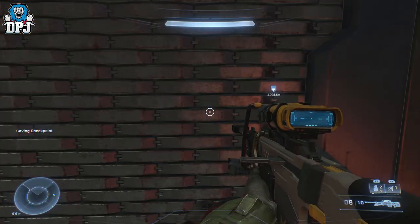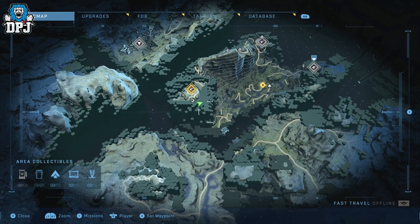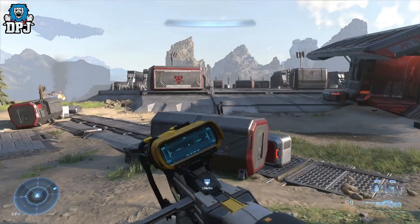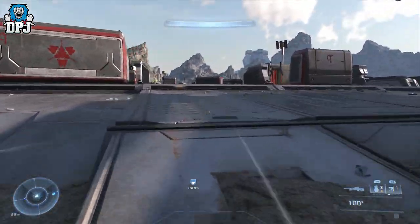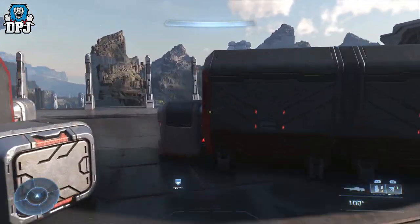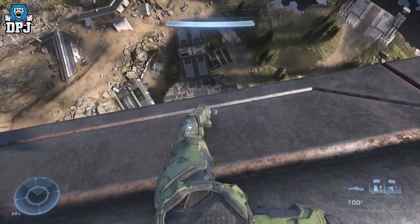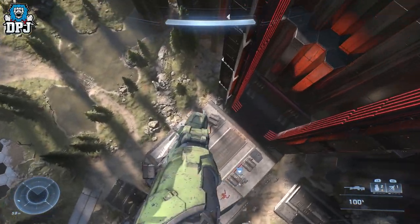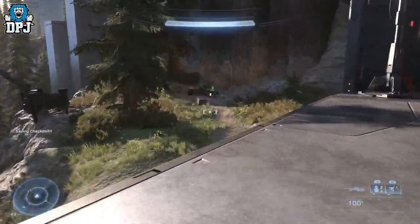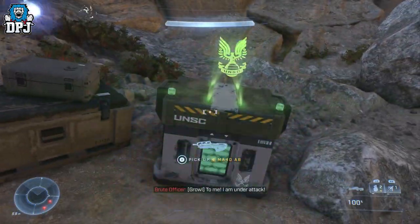From here we're grabbing another armor core. Come out of the main door and you'll need to jump off here — this is actually the gun I left just in case the mission progressed. Jump right off and you'll see the big red lift behind you. The armor core is right there, so take out any enemies and grab it.